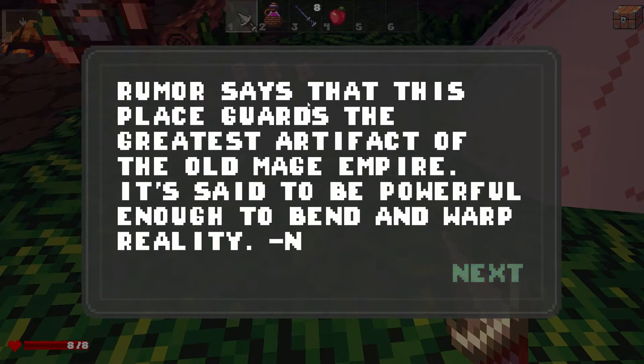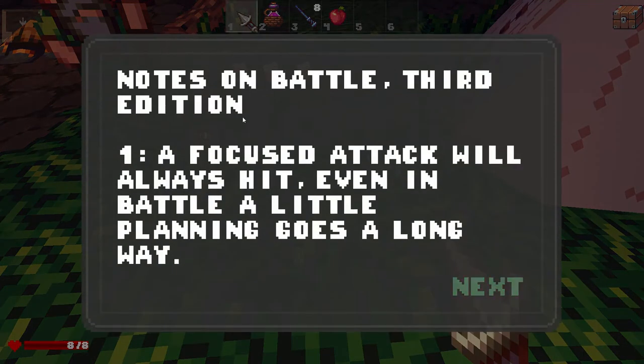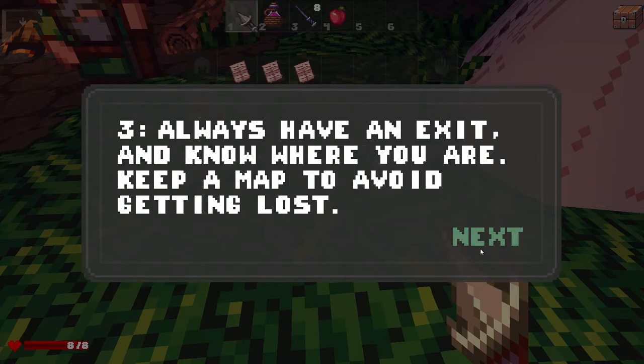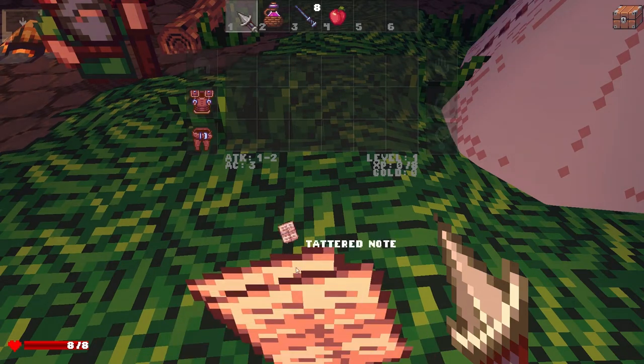Another note: 'Rumor says that this place guards the greatest artifact of the Old Mage Empire. It's said to be powerful enough to bend and warp reality. Signed, N.' And this one teaches you how to do battle. We don't need any of these, so we're gonna leave them here.